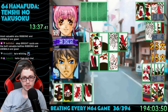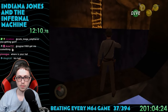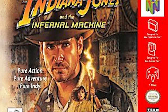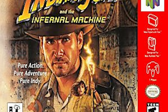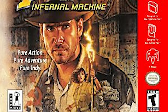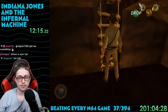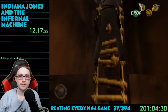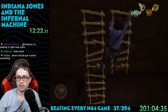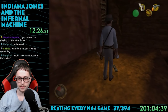Last time we played some cards, and this time we are going on an adventure. Game number 37: Indiana Jones and the Infernal Machine. Released in 1999, this game was developed and published by LucasArts, although the N64 port was made by Factor 5. I didn't know there was an Indiana Jones game on this console, and apparently it was a blockbuster exclusive. I've never seen any of the Indiana Jones movies, so a lot of this stuff was pretty new to me.